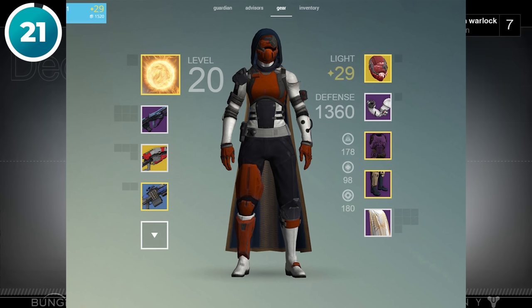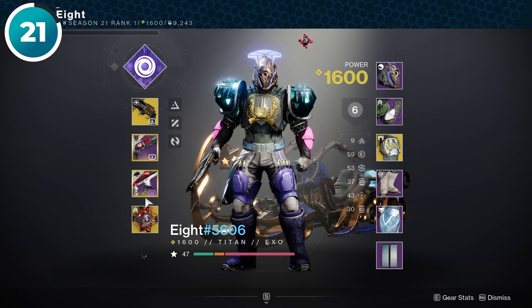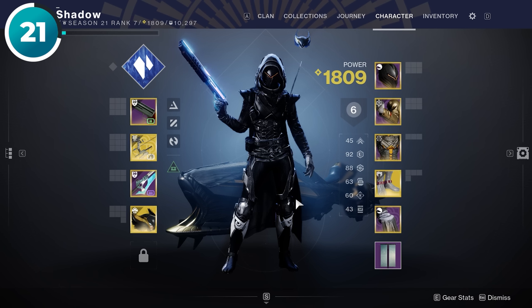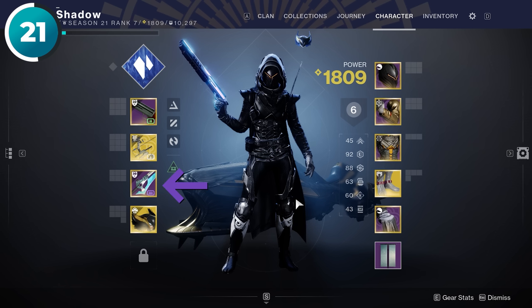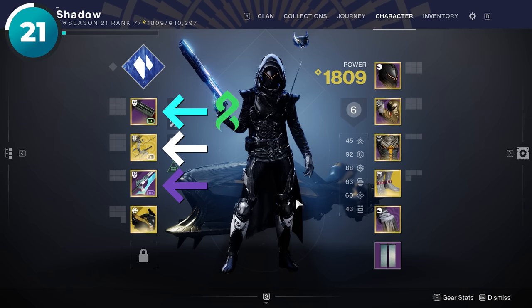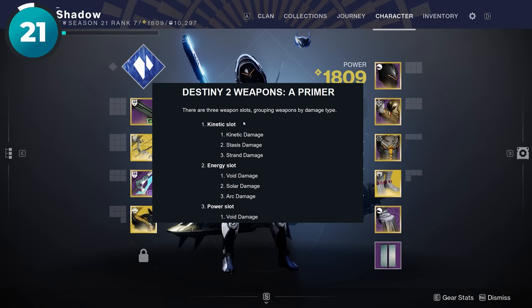Destiny has gone through a lot of weapon system changes over the years, but I still see a lot of people misnaming the different weapon slots on their characters. This one is the power slot, also known as the heavy slot; this is the energy slot; and this is the kinetic slot. I know we have Strand and Stasis weapons here now, but Bungie still calls it the kinetic slot.